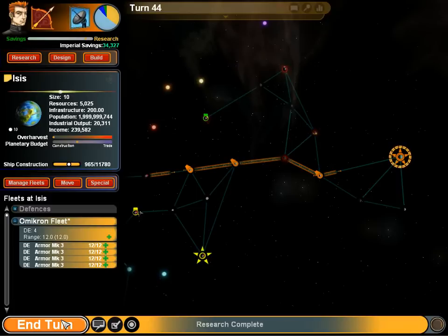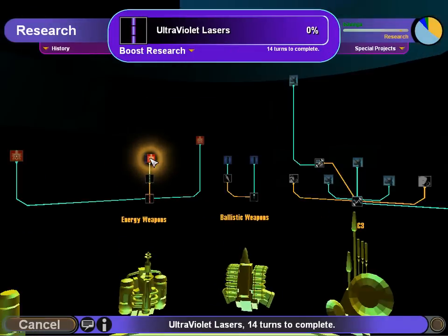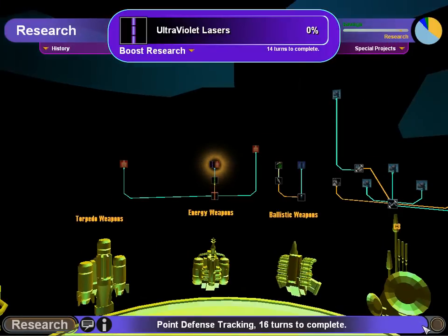I think we're gonna go for battle computers. Research computers online — labs fully staffed. Our research output is so bloody terrible. Actually, you know what? I want ultraviolet lasers. Because, unlike the other early lasers, these things actually have a little bit of punch. Normal lasers — they're accurate, but they are so bloody weak.